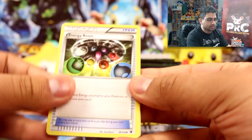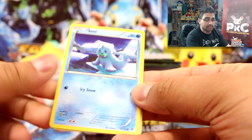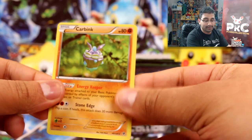We have energy reset, Pupitar, Shauna, Fennekin, Snubbull, Seel, Bronzor, Cottonee, Minccino reverse, and Carbink.